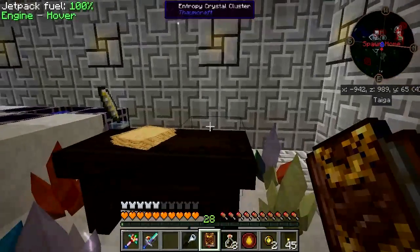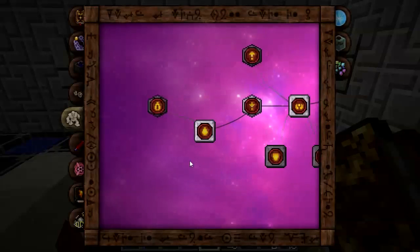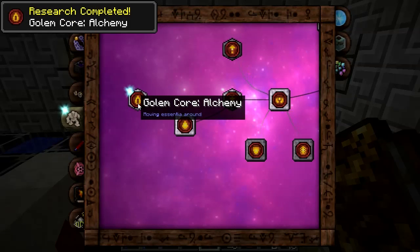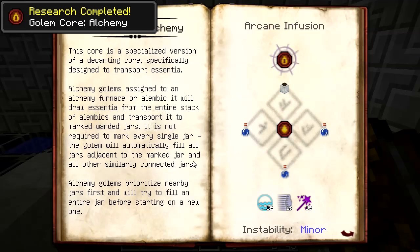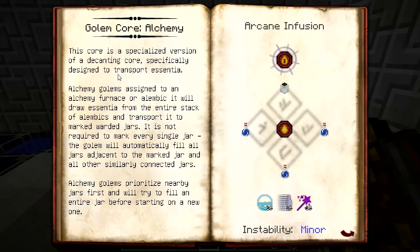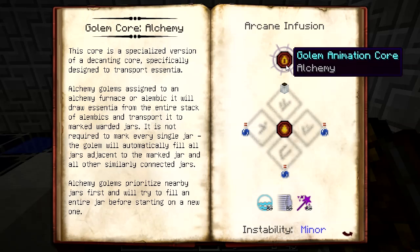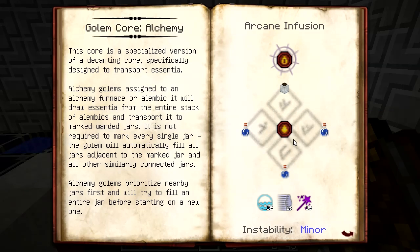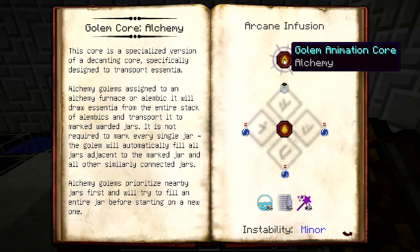I almost forgot there was one more step - we've got the animation core, but we need golem core alchemy. This is just another click-to-get-the-research. This is a specialized version of the decanting core. We need three water bottles, a water jar, and an animation core of decanting in the center of the infusion setup. Then we infuse that with those items and 15 Precantatio, 15 Modus, and 15 Aqua, and we get the animation core for alchemy.